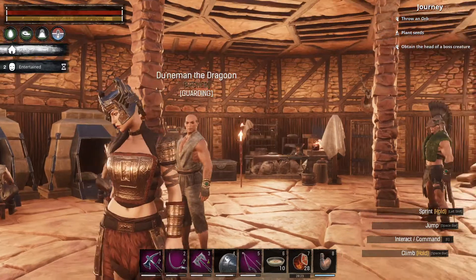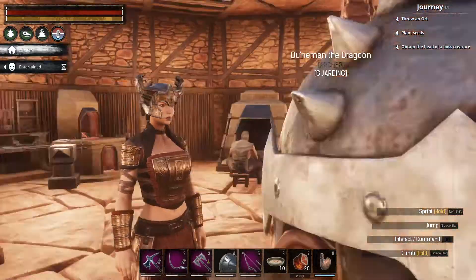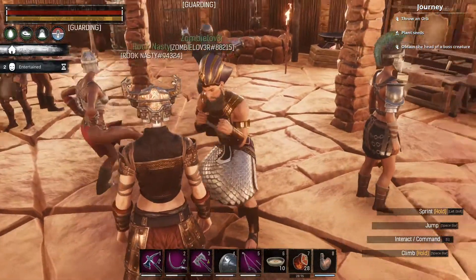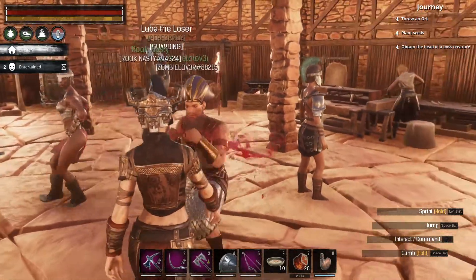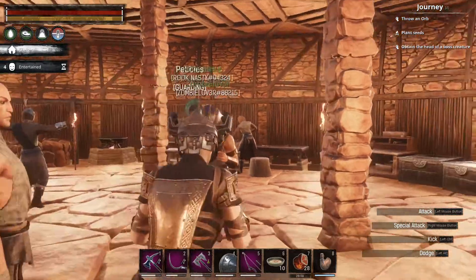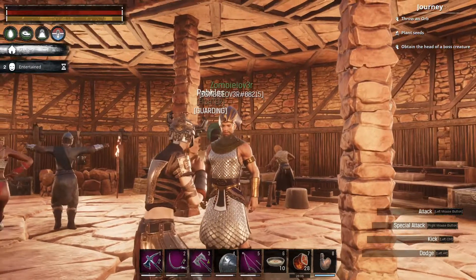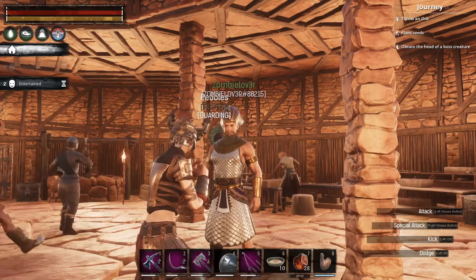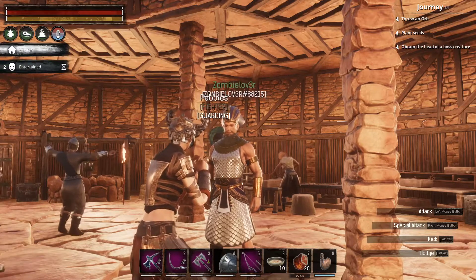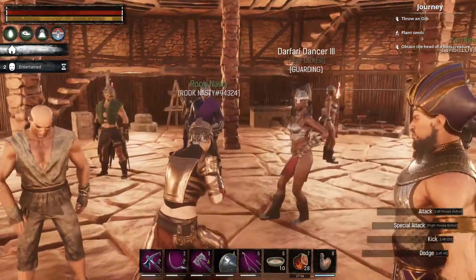Welcome back to Conan Exiles with Zombie Lover and Rook. I am Rook and this girl is nasty, and Zombie is right over here in his lovely Stygian armor - he looks like a Pharaoh. So, would you like to learn how to make skeletal pets? Why the hell not!